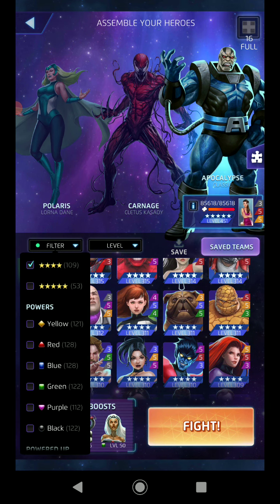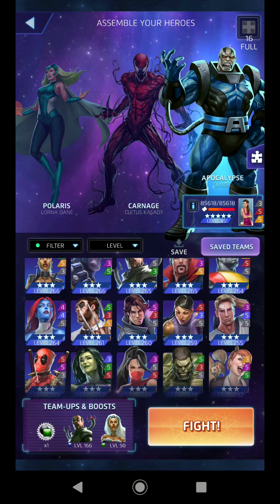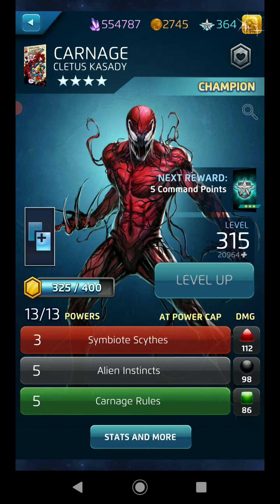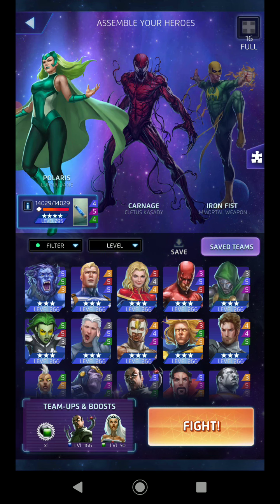Yeah, not four star - we want three star man. You know why? Because that's three attack tiles per turn. That's one. So after two more turns of Carnage that's ten. So three-turn win, as long as Prowler doesn't take any or they screw it up. Not to mention Polaris is here to make sure it actually goes through. So yeah, let's go.